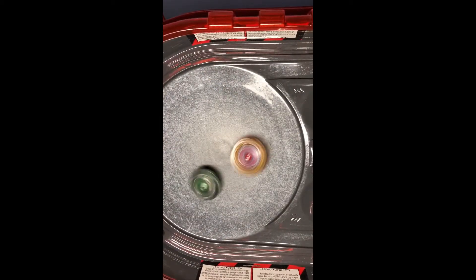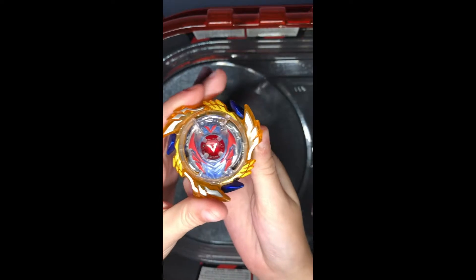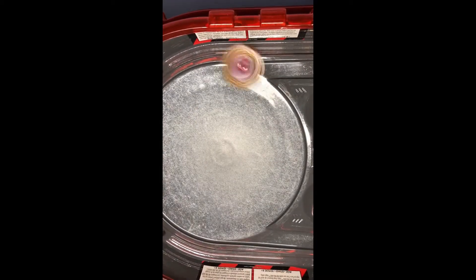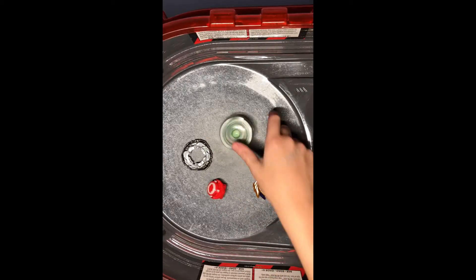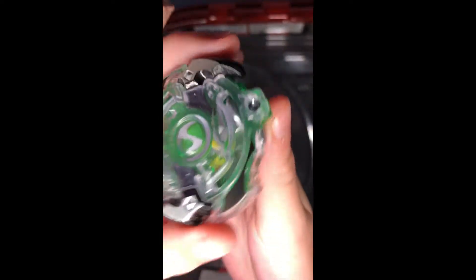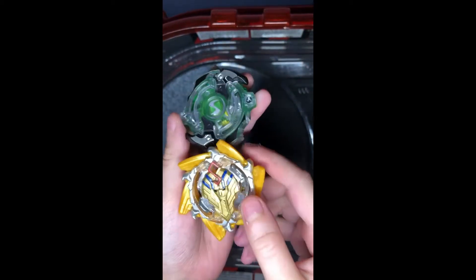Three, two, one, let it rip! Big attacks from Valkyriek, and it's a survivor finish for Genesis Valkyriek — one to zero. Three, two, one, let it rip — and it's a burst finish for Storm Spryzen! So surprising — he gets two points, and with a score of two to one, Spryzen is the winner!